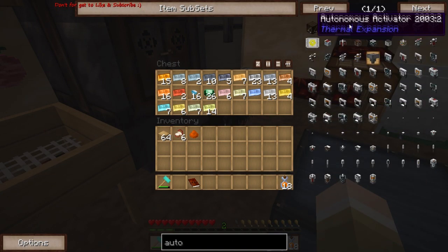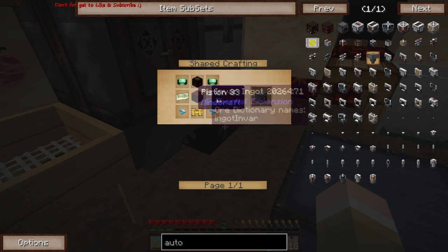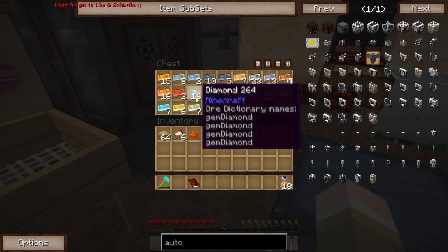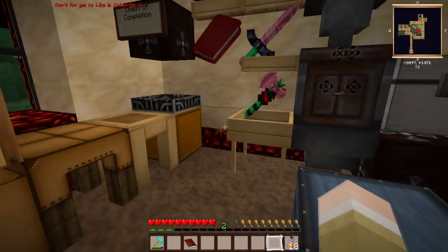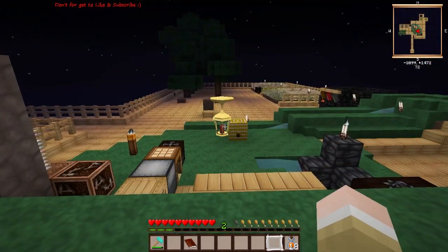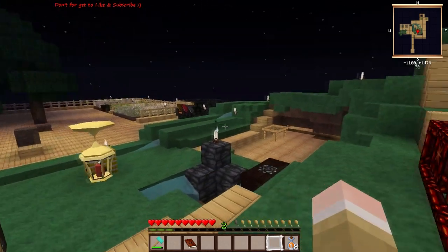The autonomous activator requires emeralds, invar, and diamonds. I have just enough diamonds to make at least enough autonomous activators for what I need. On a skyblock map like this, the major thing I have against me right now is the inability to have enough ores.